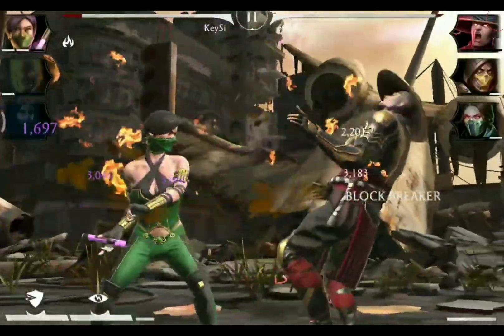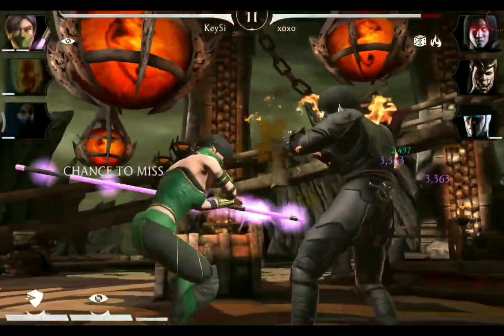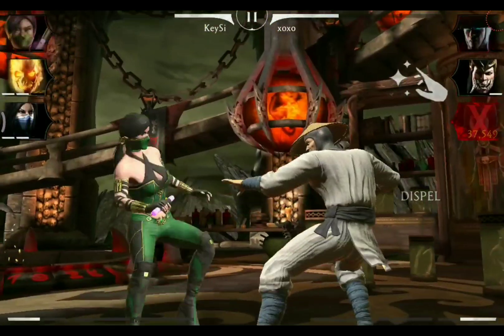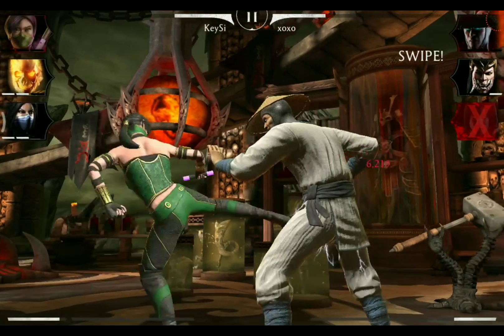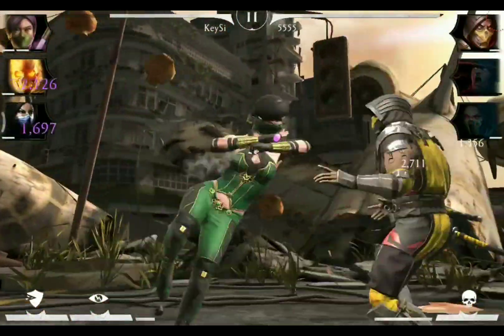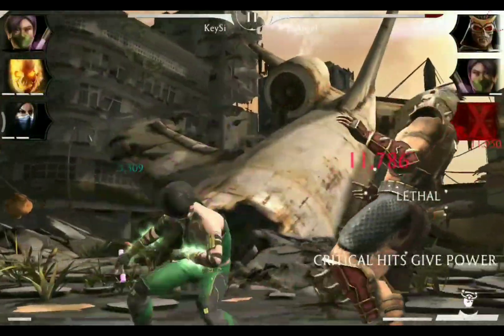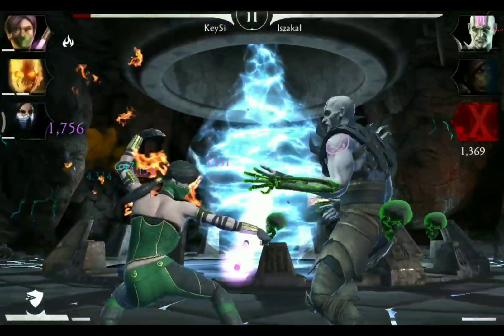Assassin Jade has two kinds of combo enders. The first is a low-mid that knocks the enemy down to the ground. The second is a high which also involves her staff for the punches — she aims directly for the opponent's head, leaving him on his feet though.